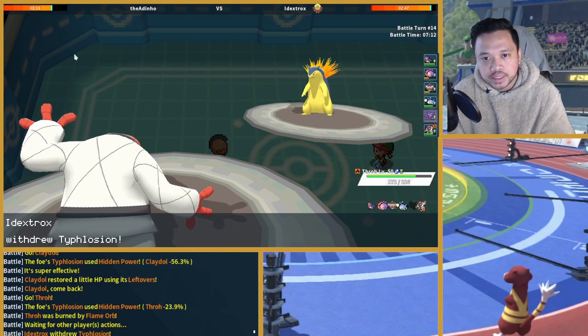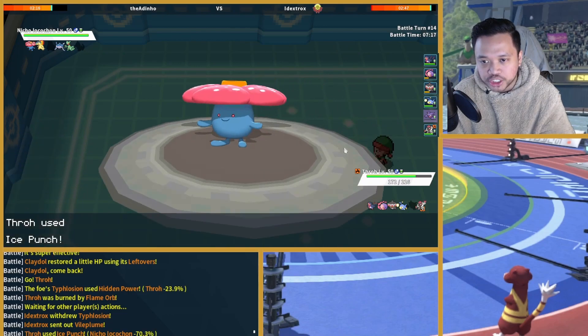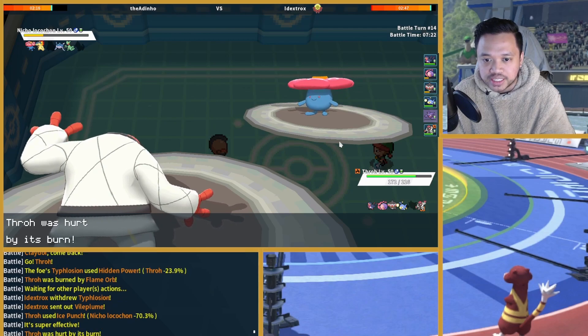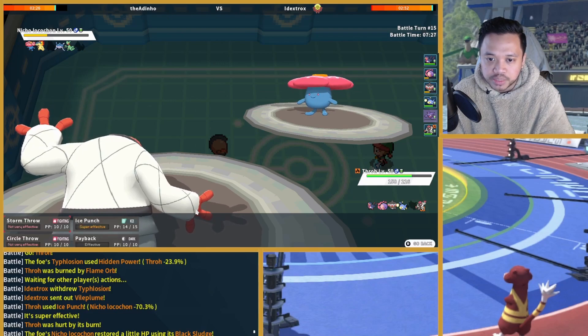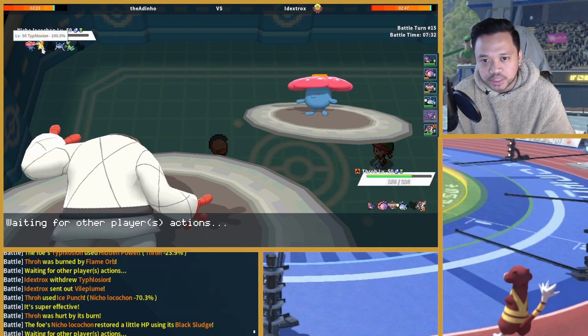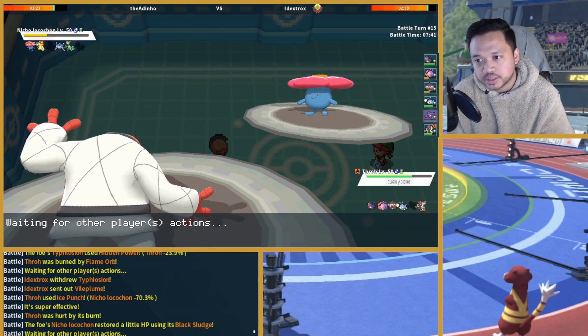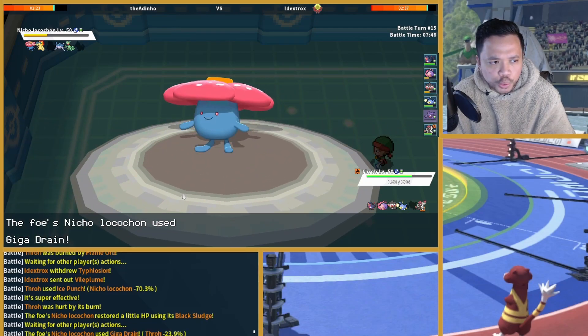I can go into Throh. An Ice Punch here — if Vileplume comes in exactly, I get a Guts-boosted Ice Punch. Even going for Sceptile — if Mantine comes in it's an opportunity to get Lanturn in. I just keep clicking Ice Punch; it damages Camerupt too. And if he goes Mantine I get in Lanturn, and that's a free Volt Switch meaning I can get Swellow in again.